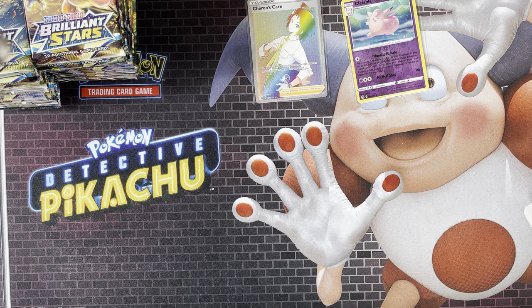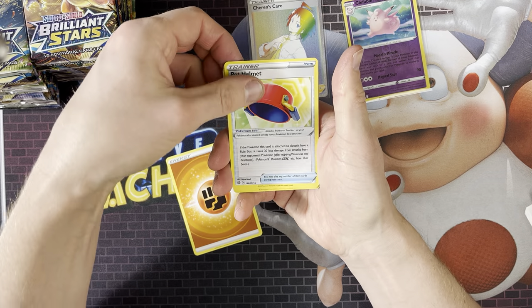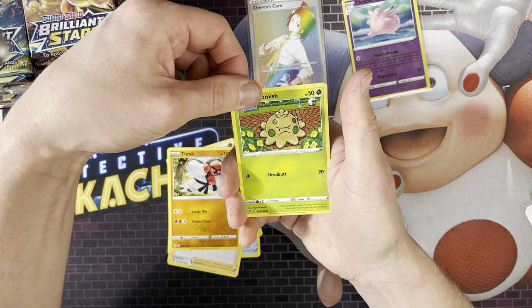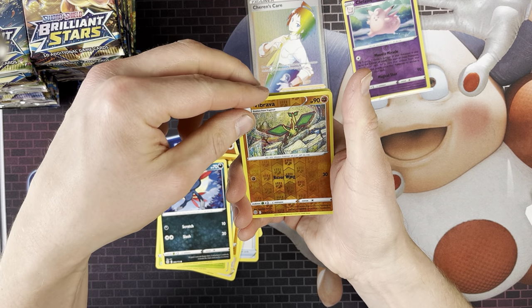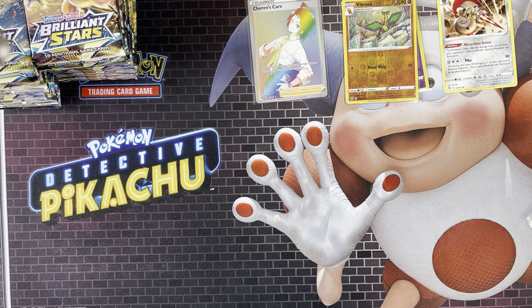We've got a Shining pack. Code card. So we've got Fighting Energy, Pot Helmet, Snorunt, Acerola's Premonition, Snom, Shroomish, Piplup, Turtwig, Sneasel, Snom again, Vibrava, and an Escavalier. So that's just a normal pack — nothing good in that.